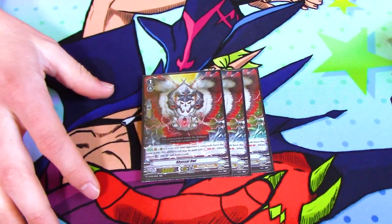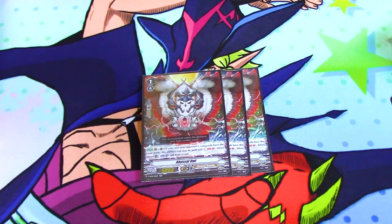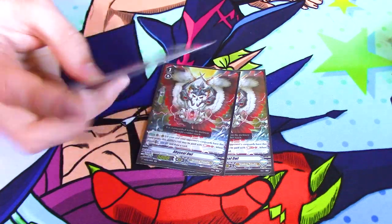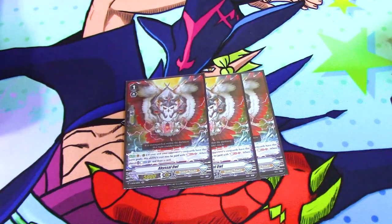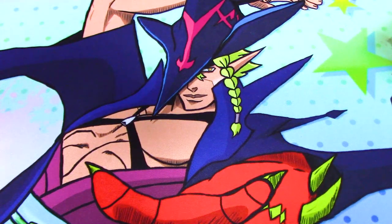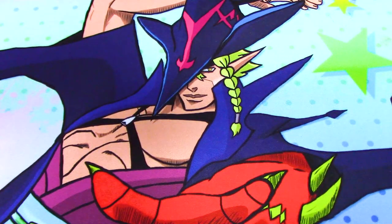We run three Abyssal Owl. Its skill is when it's placed on Vanguard or rearguard: counter blast one and draw a card. But if your Vanguard and your opponent's Vanguard have the same grade, you can soul blast one instead of counter blasting, which is a lot better. It can be normal called — it's kind of like Swordbreaker but better.